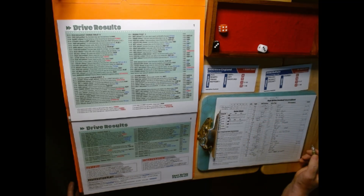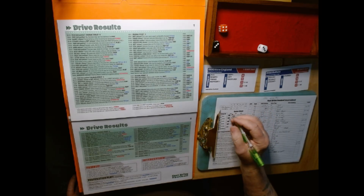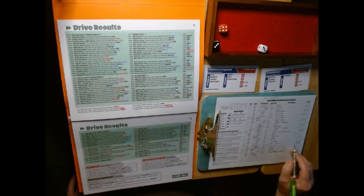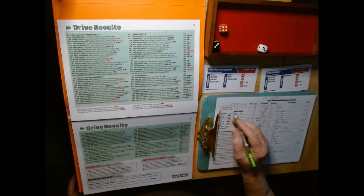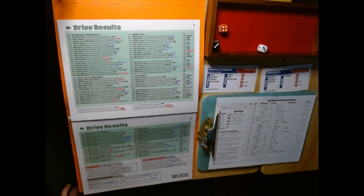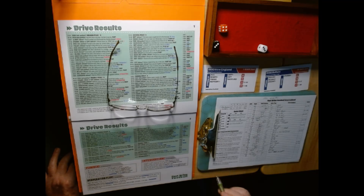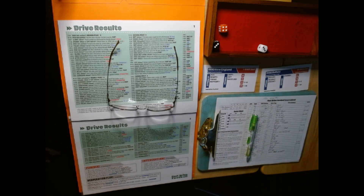Buffalo takes over with average field position. One minute left — they take a knee. Final score: Buffalo 34, New England 10. In real life they won this game 14-0 in 1990 and were nine and one, so we're keeping consistent with the win-loss records. Hope you enjoyed that — go hit that like button. SoCal Sabre signing off: take care of yourselves, be kind to each other, and stay safe.